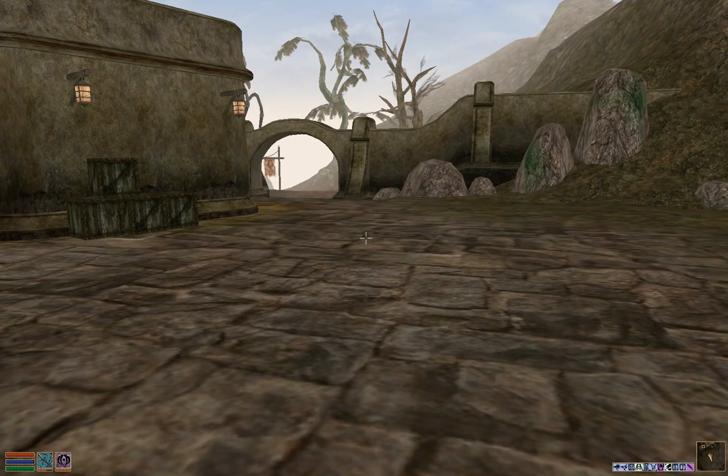Hey everyone, I'm Almar of almarsguides.com and in this video I'm going to show you where to find the hollowed tree stump on Solstheim behind the Thirsk Mead Hall. Another way you could title this video is: where to find Shadow Sting, Ebony Arrow of Slaying, Deceit, Ring of Raven Eye, or Treachery.